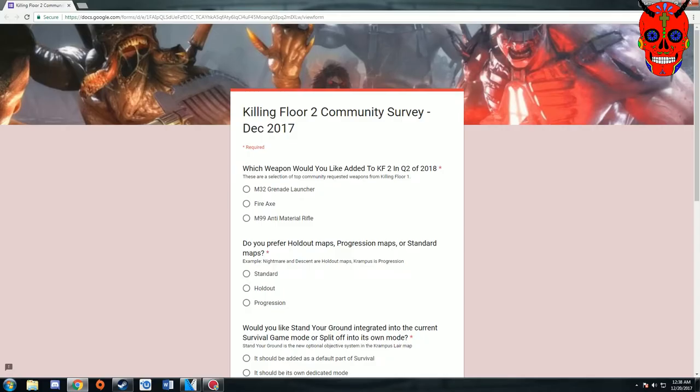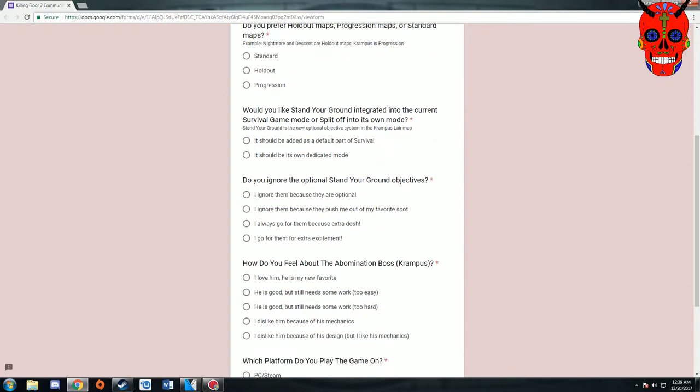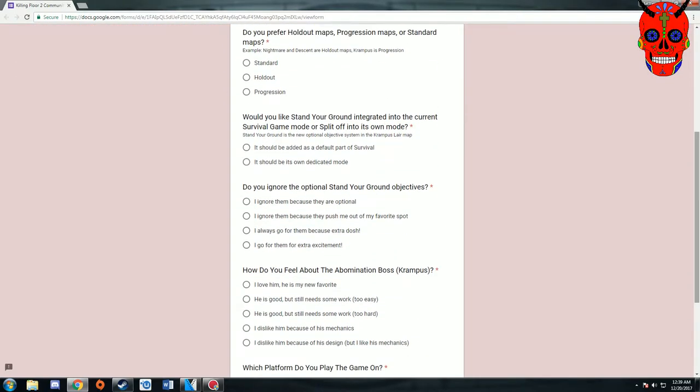Before we get into the last big announcement that Tripwire had, I wanted to take a quick moment to show you guys that the reason why I love Tripwire as a company is because they offer these little surveys for the community to give feedback on what they like. Ignoring the next guns, they talk about what type of maps you preferred. For me personally, I liked both standard and progression maps — I'm about 95% positive that's what the Krampus one was. The holdout maps, kind of like Descent, they're just okay in my opinion.